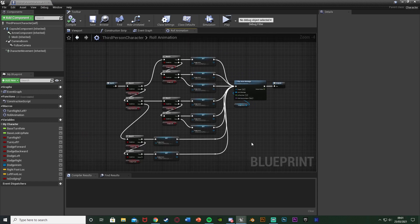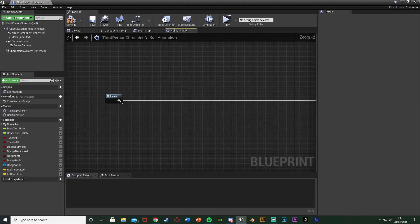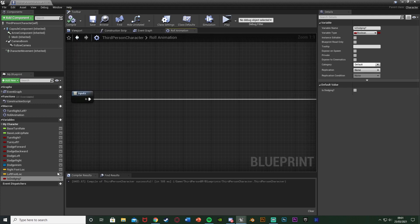I'm going to start off with just improving this code first. We're going to drag the inputs out to give us a bit more space, delete this variable, and then create a new variable — hit the plus variable here. I'm going to name this one "is dodging", compile, and leave it as false by default. Obviously by default we're not going to be dodging.